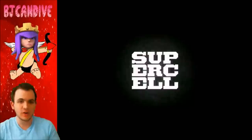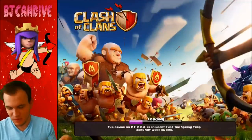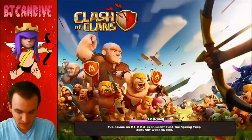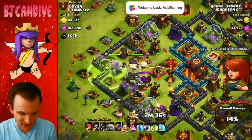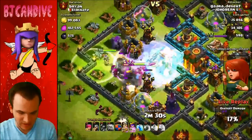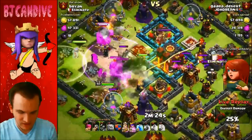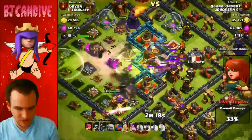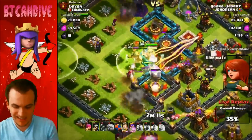We are under attack — this is going to be a live raid, fingers crossed. He is attacking from the ground. I do have a whole bunch of bombs in there. He puts a freeze spell down on the inferno tower — that's pretty good. I think his queen is going to be able to get there. Clan castle troops are out, the king is out — that's going to distract. He's got some wizards left over and his queen is wrecking right now.